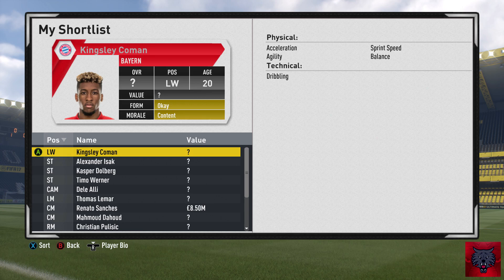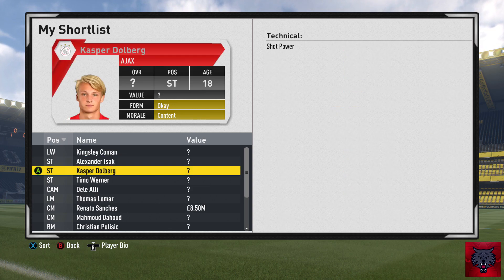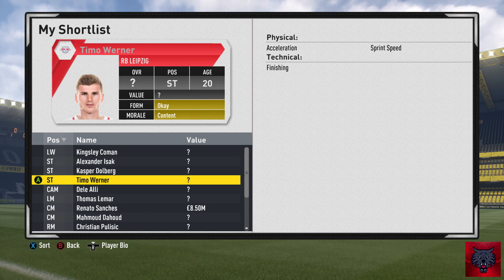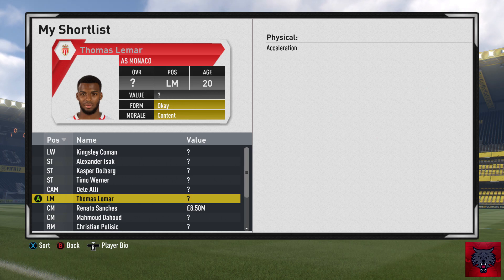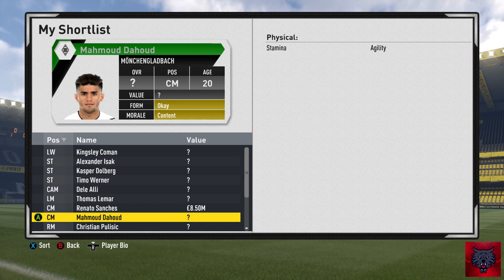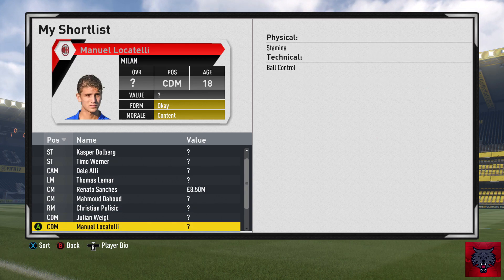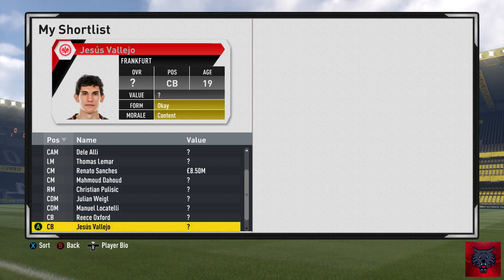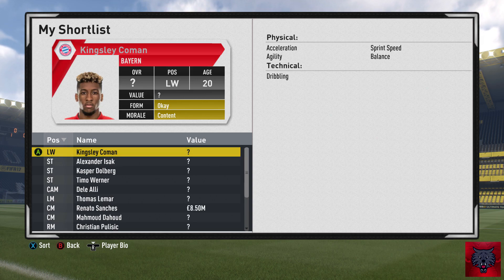Moving on now to the youngsters' shortlist. These are players who are obviously a lot younger. I want to strengthen those three primary first-team positions of right-hand side, striker, and centre-back. These youngsters all over the field could probably get a couple of games — maybe five games in the first season — and then we could pop them out on loan. Get them young and early before we have to pay huge amounts next season. My objectives for this season are to hopefully win the treble — definitely go far in the Champions League and Premier League. Youngsters on the list include Pulisic, Julian Weigl, Dele Alli, Timo Werner, Dolberg, Locatelli, Thomas Lemar, Reece Oxford, Dahoud, and Jesus Vallejo.